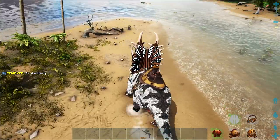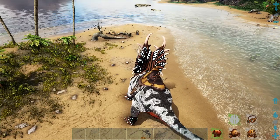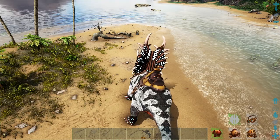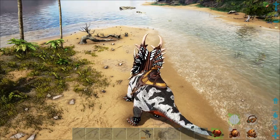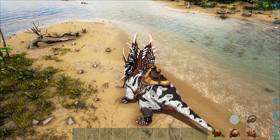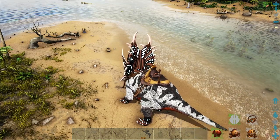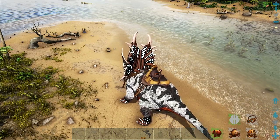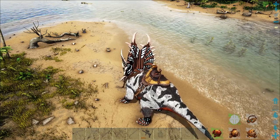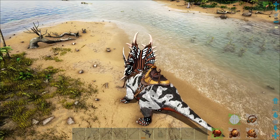Now, where they really shine is they're armored — 30% damage reduction. Anything that hits them, take 30% off the top before saddle. They are heavily resistant to elementally influenced creatures, taking only half damage from tek, elemental, and corrupted creatures. They can even take out rock golems, which is kind of fun.